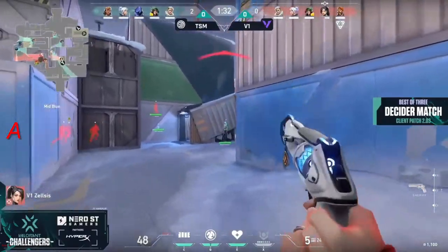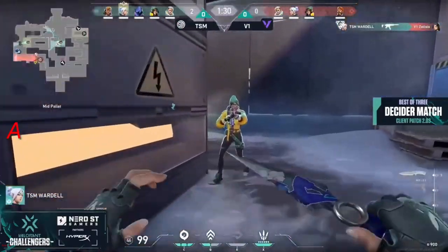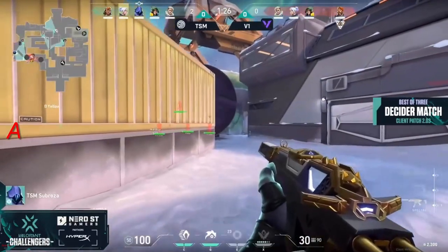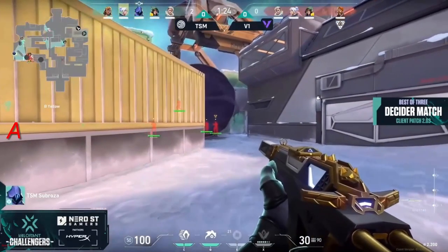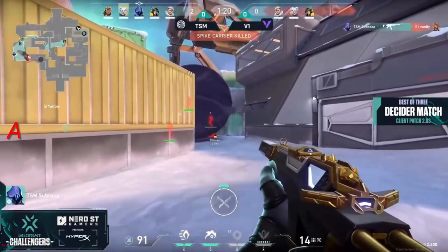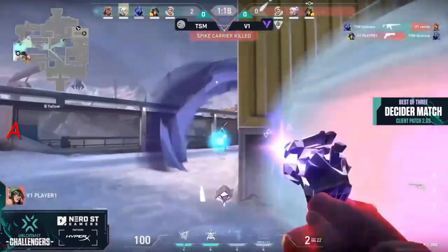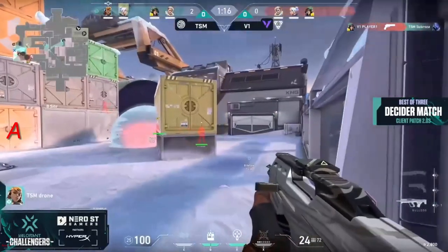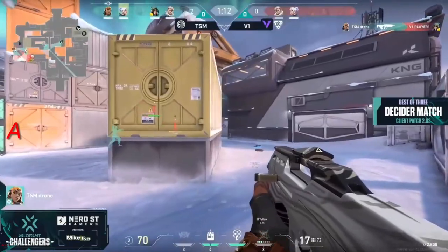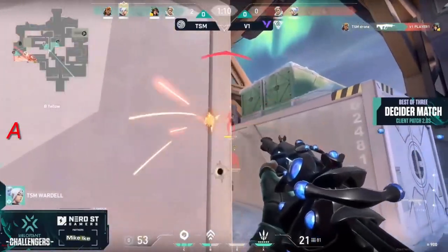The marshall in this round — haze finally picks up three. It can still have value; obviously it can be taken down pretty quickly by automatic weapons, but it can sometimes limit an angle for some amount of time, allowing you to focus on one particular area and pick and choose your battles. A full save here from V1 means not a whole lot is probably going to happen. They do at least get the one pick on sub rosa, but TSM should be cleaning up from this point forward.